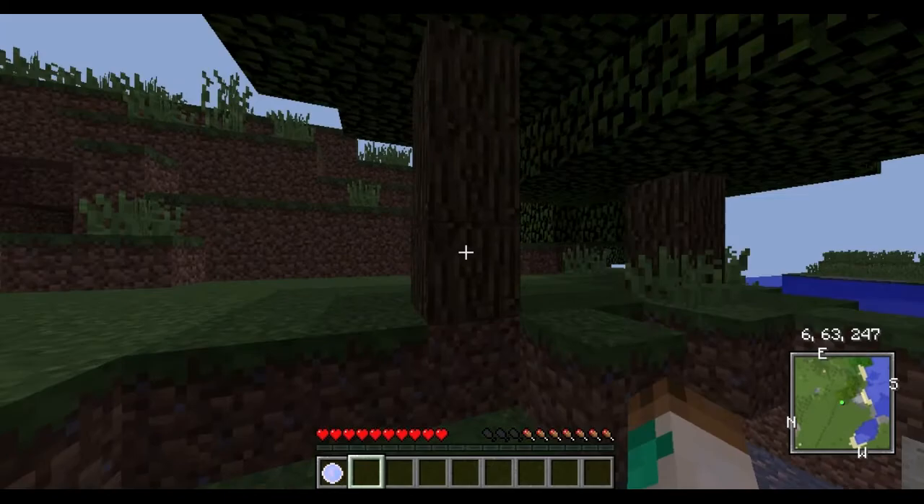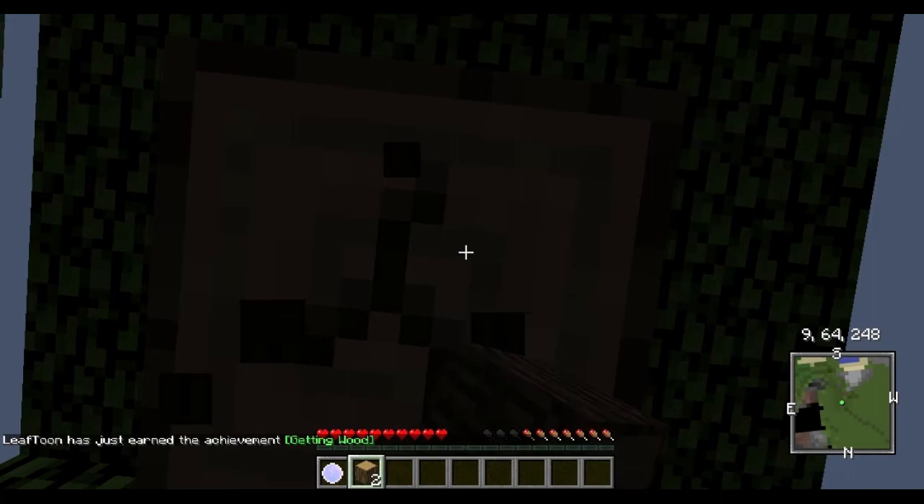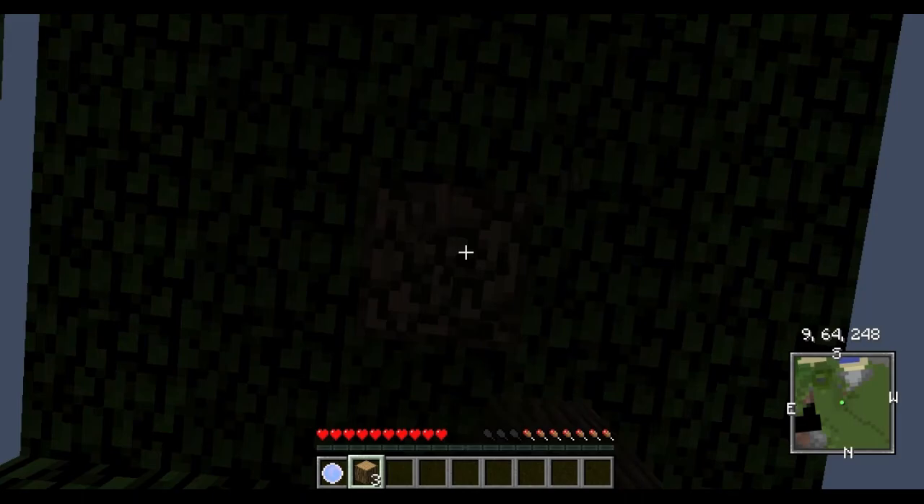What I just noticed is there is a cave here. We should probably chop down a tree. It's getting dark too. I think if we get an axe, we got the tree chopper mod.